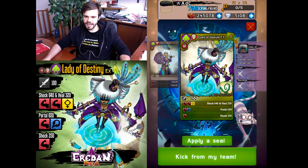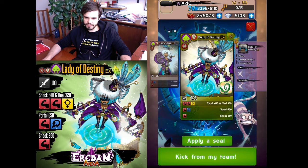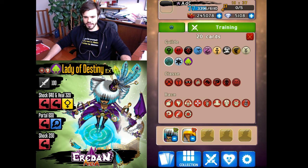Lady of Destiny synergizes with thorn — we've seen that. She's a Guamelite so she doesn't synergize with plus damage or Rage, so no Arienas. She's a priest — why not try a priest deck? Let's go with Sevillat and other priests.